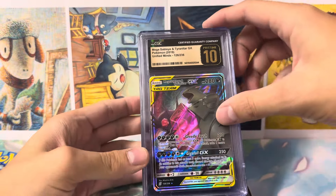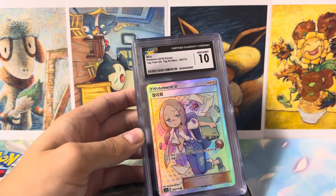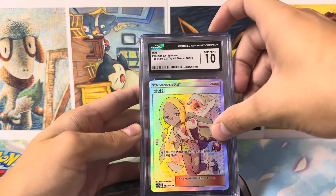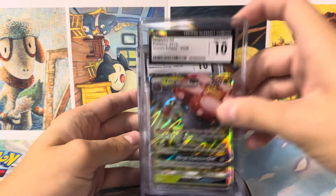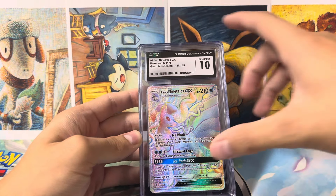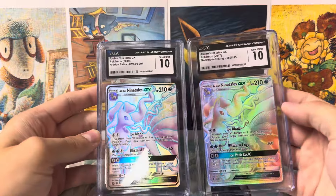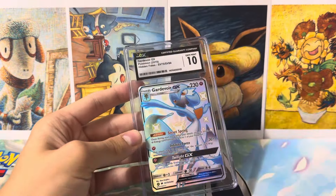Starting off here, this stack is cards that I already sold. I listed them the day before I got everything and we got some cool little sales. This is actually a Korean card here — very cool. Viaplume GX in a 10. Alolan Ninetales Secret Rare in a 10, from Guardians Rising. You get the shiny version and the secret rare version.